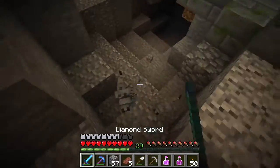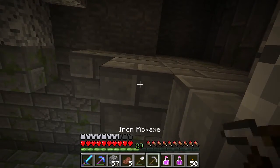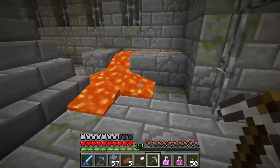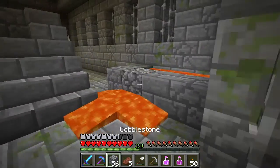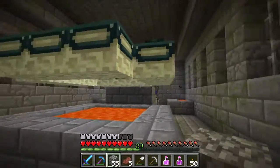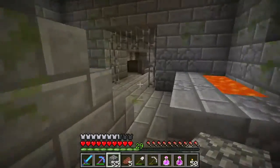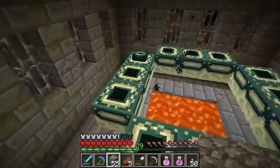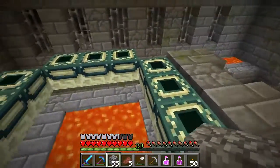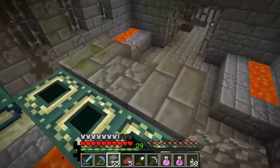Let's go ahead and kill these silverfish — hopefully they don't spawn many more. Some bricks can disguise themselves as silverfish, or rather silverfish can disguise themselves as bricks, which is a pretty cool tip to know. This is the end room — and as you can see there is an ender eye put into this slot already. We need to fill all the way around, which I think means we need 11 more.